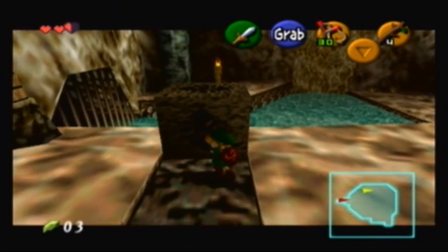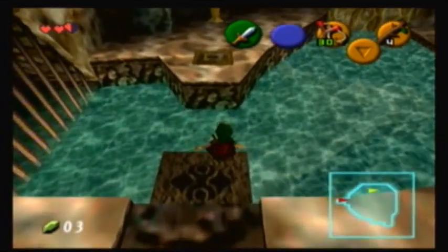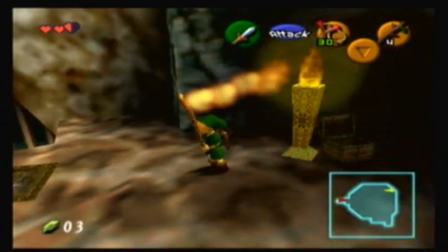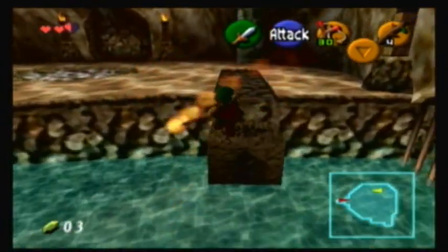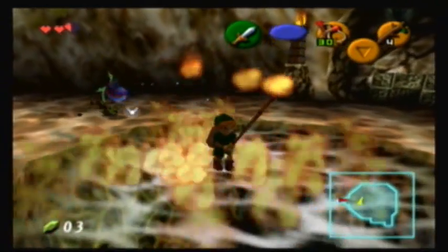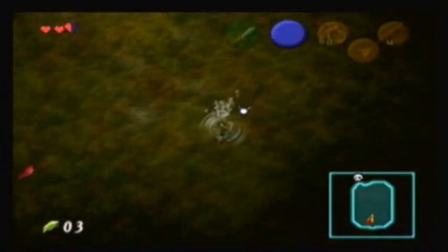We've seen this little cobweb on the small thing. You would think you'd have to fall on it somehow — well, no, that's actually not the case. You're supposed to get a stick and then roll over it and it burns. But Link also falls!